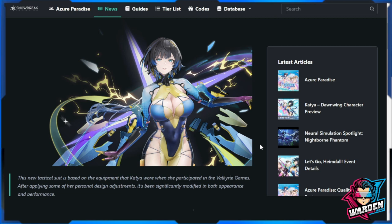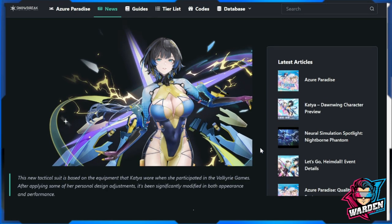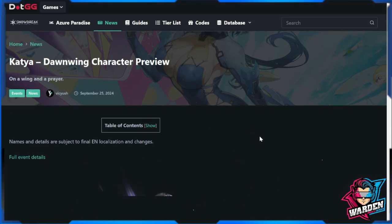I'm sure most of you are going to get her because of how she looks — it's Katya, who's not going to get Katya? It's just an argument whether you can frequently use her, because right now we have a bunch of operatives with similar playstyles. I hope her playstyle is going to be unique. Hopefully I'm wrong about the Cherno comparison, or maybe her damage is bonkers — we'll have to see tomorrow. Take care, stay safe, this is the Warden and I'm out.